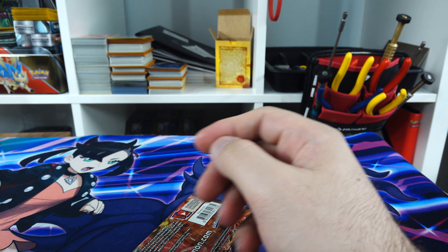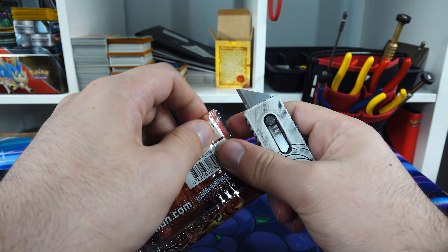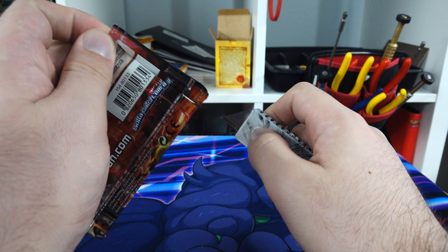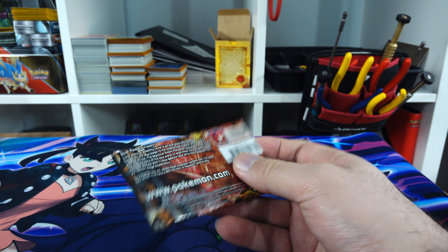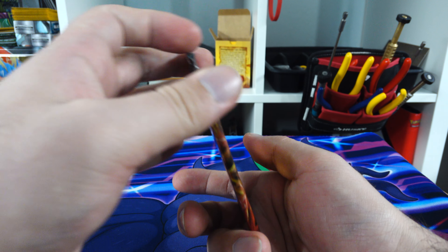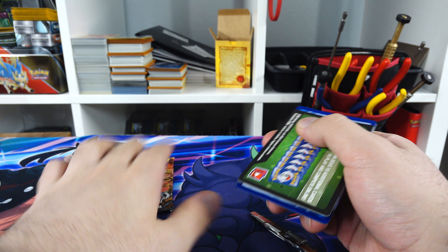Let's just get out the Slicey Boy here - still sticking with the Cerakote White Tactical Key Chain since it's what's normally down here. We're off to the races.